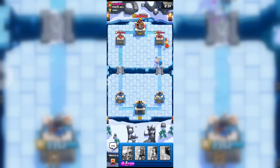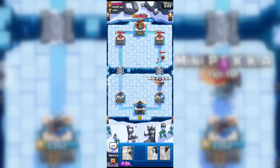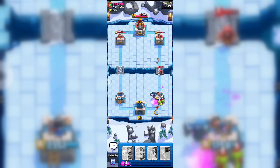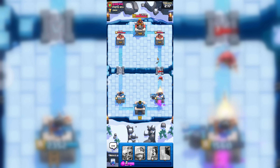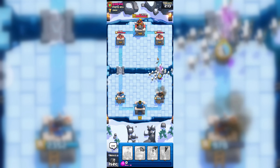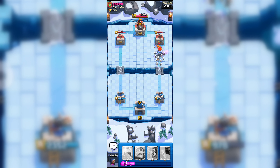Yes, that spell was enough to get his witch! Here goes our wizard, but unfortunately he is going with mini pekka so my wizard is gone now. He is going with goblin barrel so here goes my fire spirit, but I don't think we can get his wizard in time.